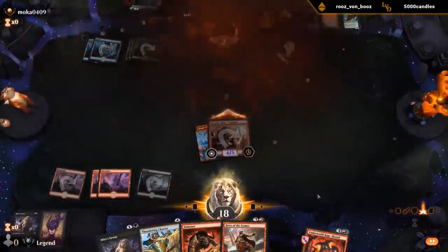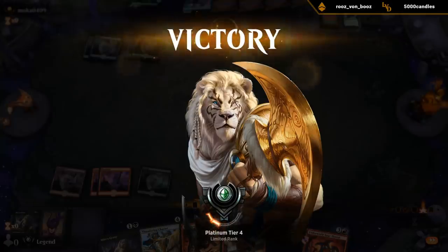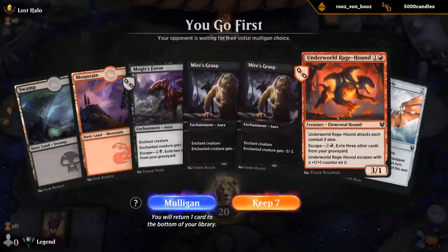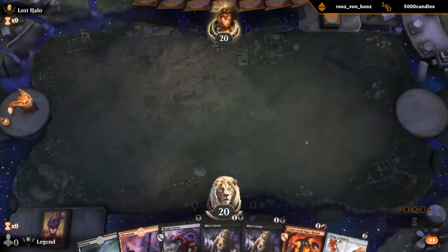Oops, I forgot to pump but I guess my opponent conceded before they were actually dead. Yeah, nice hands — we've got our Wings for anger management, a couple removal spells, hopefully we draw more creatures.